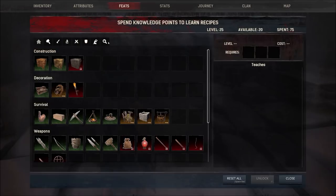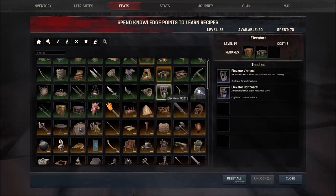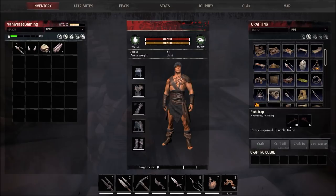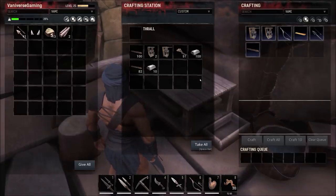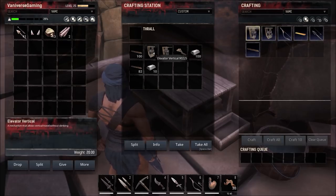In this episode we're going to focus on fish traps and elevators. Fish traps unlock at level 17, and elevators are at level 19. To make a fish trap, once you unlock the feat you just need some twigs and twine. To make an elevator you need a carpenter bench — it requires iron, shaped wood, and twine. You have a vertical elevator for up and down, and a horizontal one for side to side. I already made my elevators but still need to make fish traps and chests.